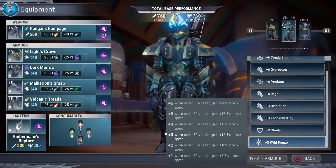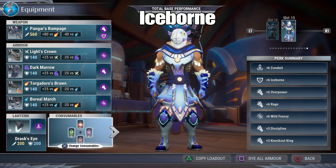We already talked about sturdy, and then there's wild frenzy for an extra boost of attack speed. So our attack speed is coming from the lantern, from conduit, and from wild frenzy. If you can fit another plus three in there that would be really great, but this is a solid build and it's definitely awesome in all areas, especially in escalation without a doubt.